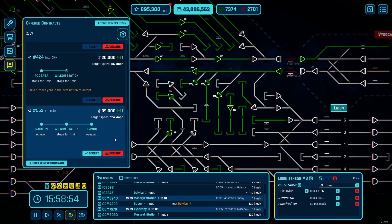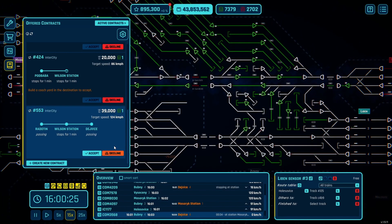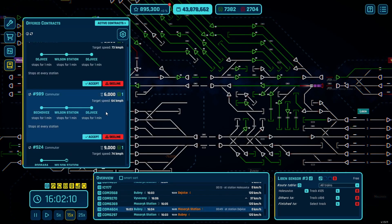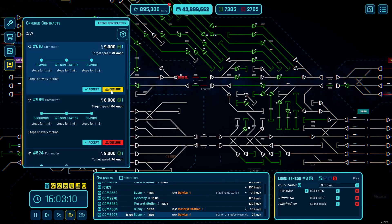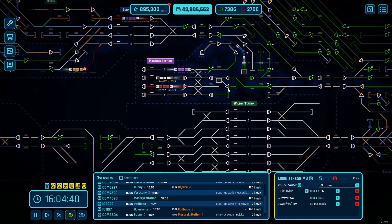Now this is more like it — 39,000 for Raditin, Wilson Station, De Vese. So 39,000 is what we've seen so far. Podbaba to Wilson Station coach yard for 20k — okay, just getting an idea of what to expect. There are lots of these commuter contracts with De Vese again, but I don't plan to do those — they're not viable enough.